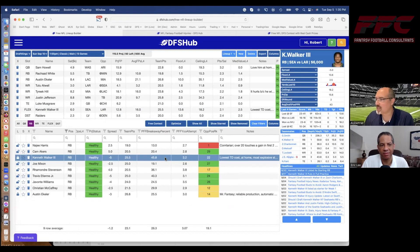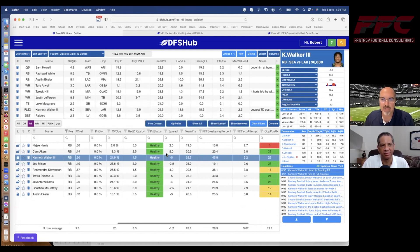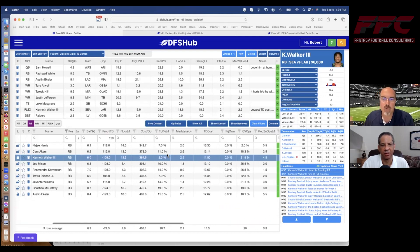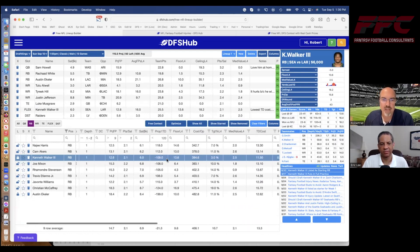Among the starters, he is the most explosive running back as rated by PFF. They have this breakaway percentage stat that we like to look at for tiebreakers when comparing different players. He also has the lowest TD cost — we look at the prop line for the odds of a player scoring a touchdown and compare it to his salary. Among the big-name starters, he's got tremendous value for cost per touchdown.